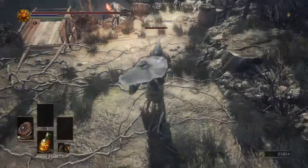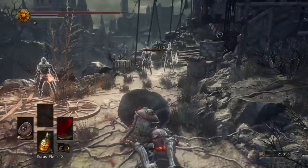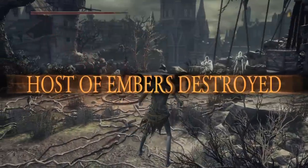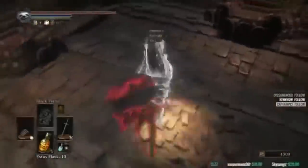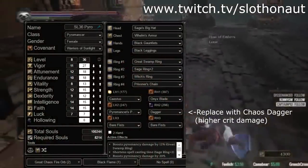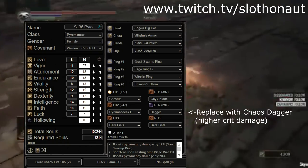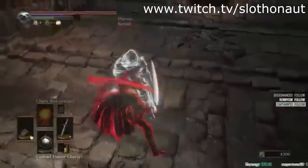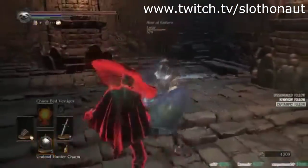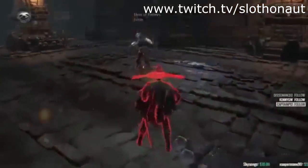Side note number 3: they have nerfed a majority of raw weapons at lower upgrades, so you'll have to decide whether a particular weapon benefits from a raw infusion or maybe a heavy infusion — it requires some extra experimentation. The second early game example is the legendary soul level 36 pyro from Slossinot on Twitch. With those stats you could use the Onyx Blade, throw Chaos Bed Vestiges, and use Black Flame — some of the most damaging pyromancies in the game. The only downside to both builds is a lack of endurance, so manage your stamina carefully.